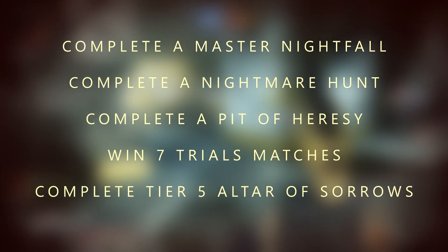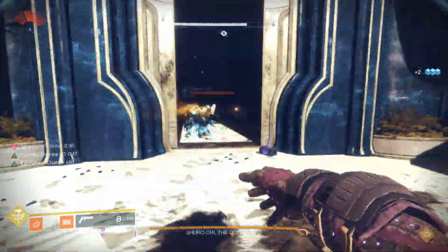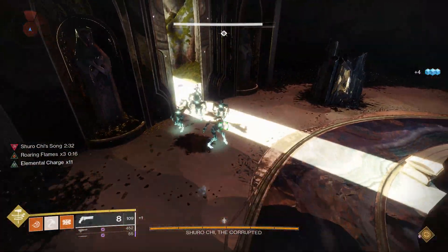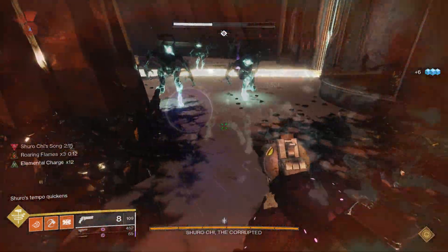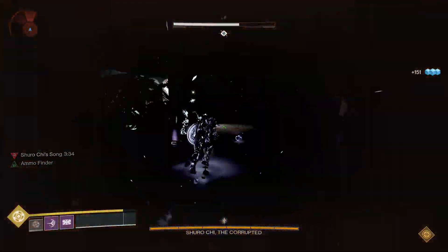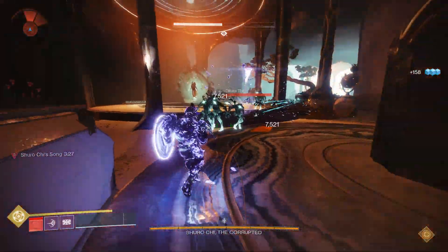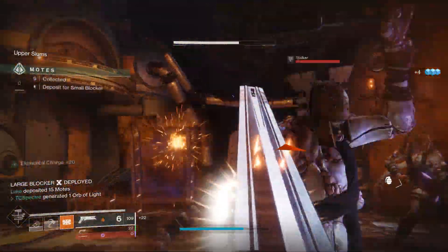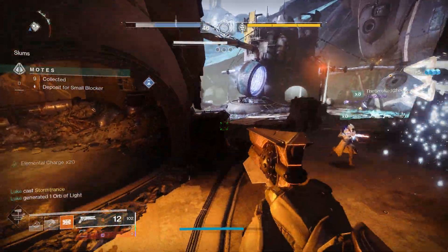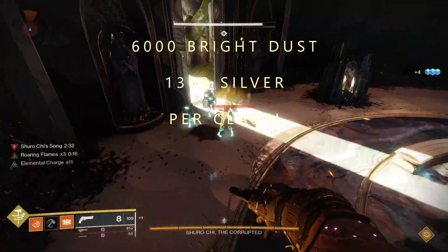After all of that is done, you unlock that sweet glowing Magnificent Armor set. So this is where a lot of people seem to get confused. The Magnificent Armor you get will have random rolls, it will be sunset in a year with the rest of the Arrivals gear, and it glows white. The Universal Ornament will look the same, but it will glow with a color depending on what subclass you are: Solar glows orange, Arc light blue, Void purple, and Stasis dark blue with black dots. The farmable gear will have a white glow; Universal Ornaments will glow depending on subclass. The Universal Ornament will be 6000 Bright Dust per class, or 1300 Silver, also per class.